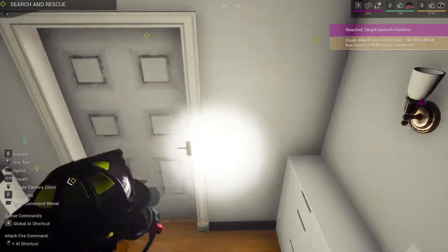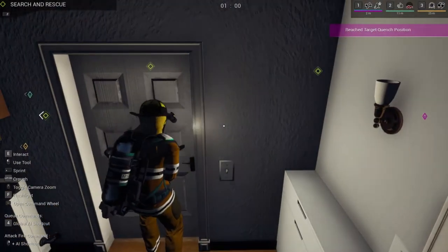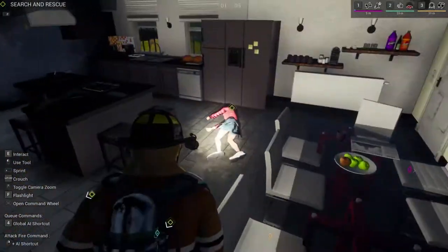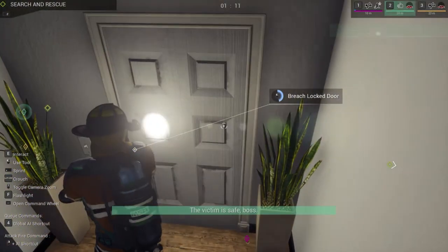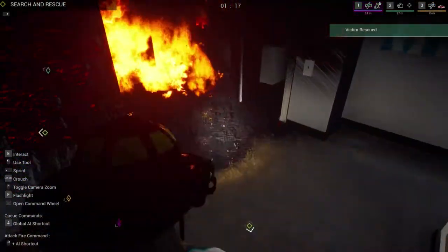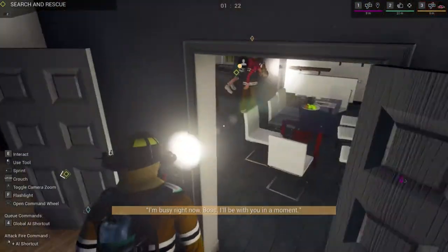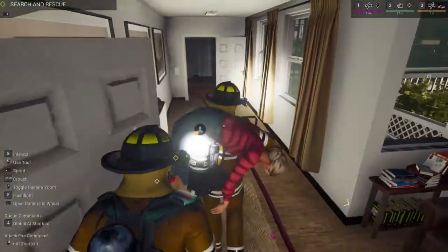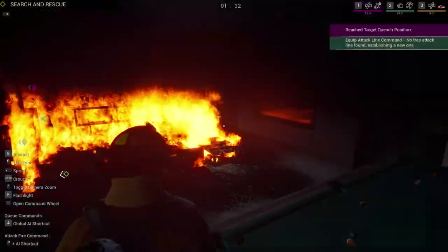I got to breach this door. There's nothing there so I might be able to breach it and be okay. We're good here. Number three, come and get this person because he's taking forever to get that attack line. Number two is done with that victim. We need number one over here. Number three, go ahead and cancel what you're doing and get the attack line. Number two, go ahead and get an attack line going.